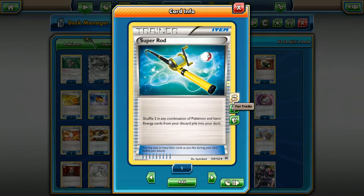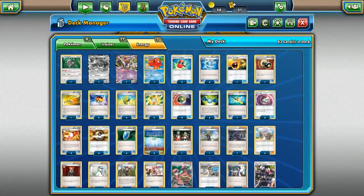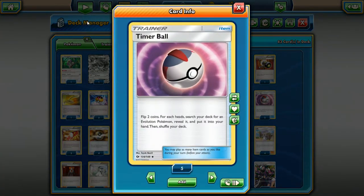Next card is Super Rod — this is pretty much a one-of in every deck that exists, because it lets you take any combination of three Pokemon or energy from your discard pile and put them back into your deck. It's a great card and one of the best recovery tools we have currently in the game. Definitely a one-of in every deck in my opinion.